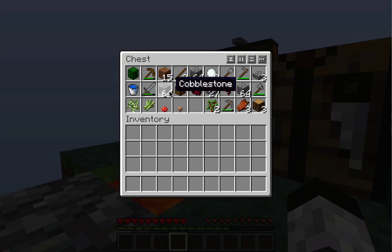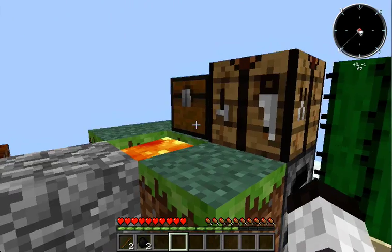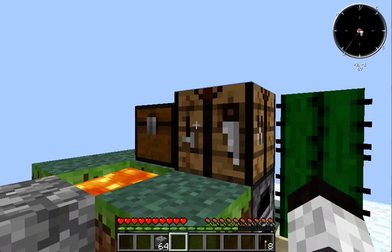First I need to expand this platform, because mobs won't spawn too close if I'm too close. But actually I don't have to because if I build it like 30 blocks in the sky I'm far enough. I'll make some torches so I can light up the area so they won't spawn while I'm building.